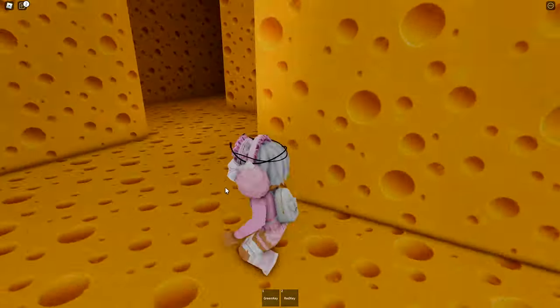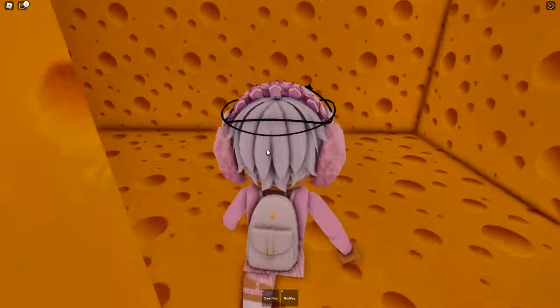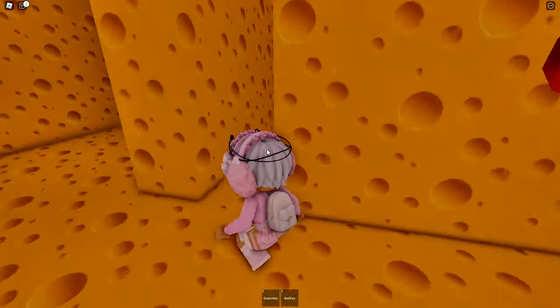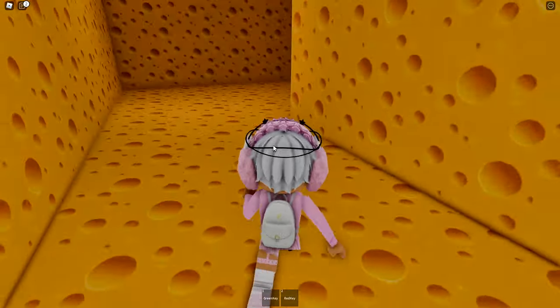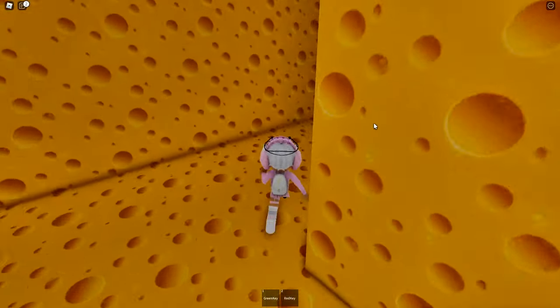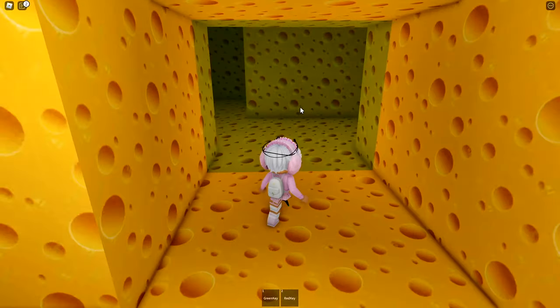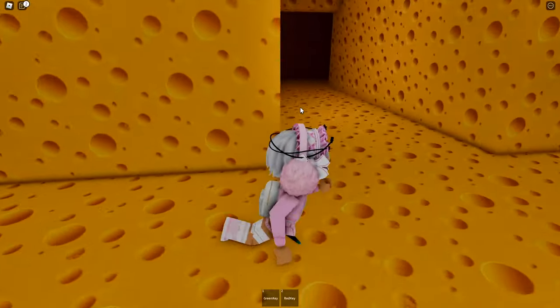Let's go over to the safe zone. I want the directions to be clear since this rat keeps chasing me. From the safe zone, exit and take a right.